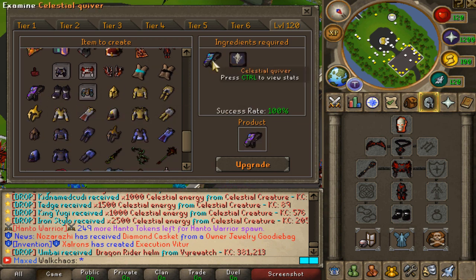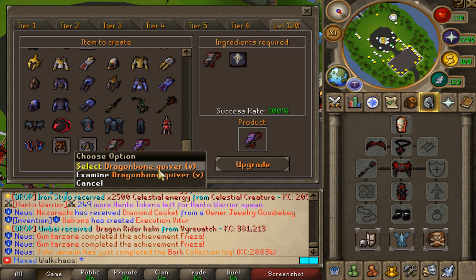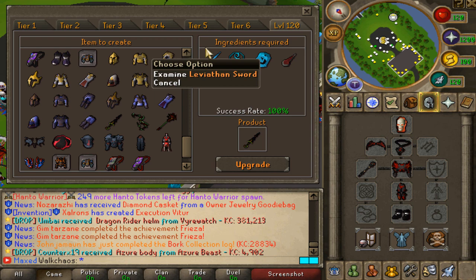Scrolling further: the celestial quiver can be upgraded into the Dragon Bone Quiver using an upgrade kit for best-in-slot. There's also the celestial quiver V version and the Dragon Bone Quiver V, which are actually the best ones.